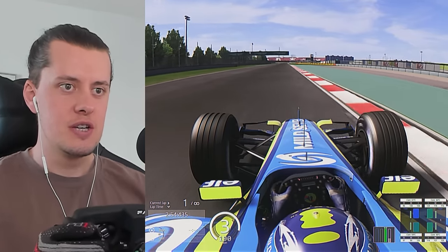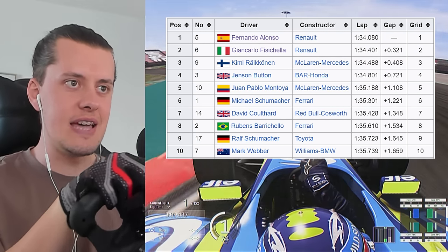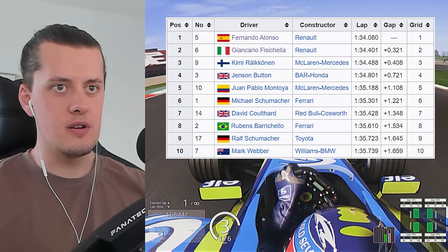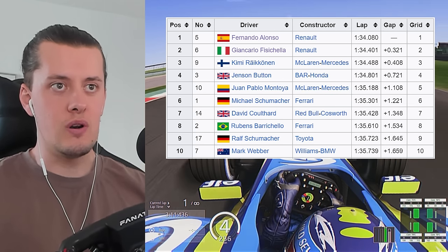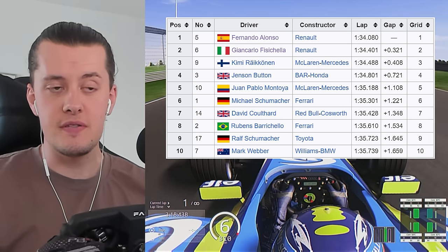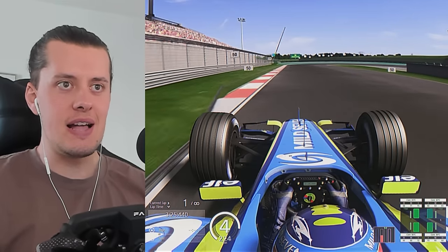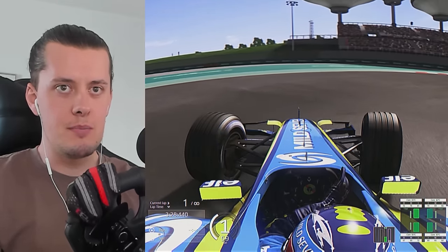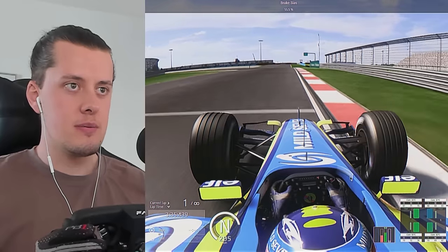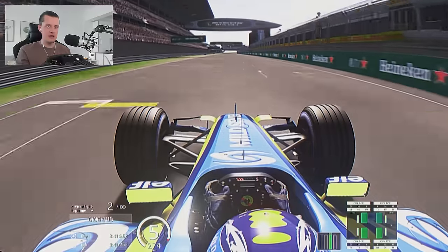Today we're going to try and beat Fernando Alonso's pole lap — a one minute 34 dead on the nose. One thing to note: back in 2005 they would run tires for the whole race and qualify on their race fuel. I did a bit of research and there was a safety car on lap 16, so we know Alonso was fueled for at least 17 laps. We're going to run that as our lowest possible fuel. Currently we're on completely default settings, soft tires, and around 23 laps of fuel. Six gears, V10, stinging around Shanghai — let's get into it.